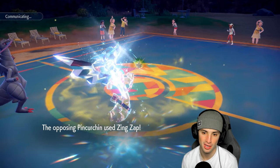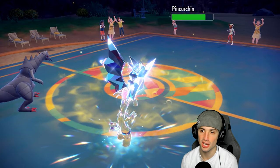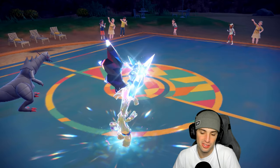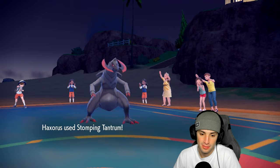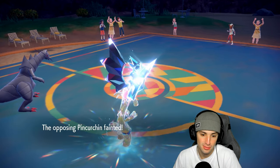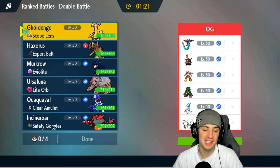Hot start for us - Haxorus and Gholdengo thriving. Match number one picking up an easy victory. Their whole plan was thrown in the dumpster after we took out Bellibolt - they have no Tera anymore. The terrain is gone and they just cancel the match. We didn't crit on Pin Urchin but we got the KO anyway. GGs to our opponent.